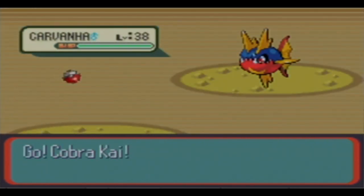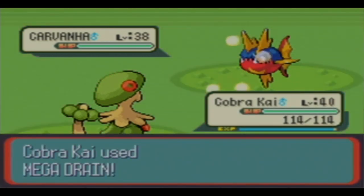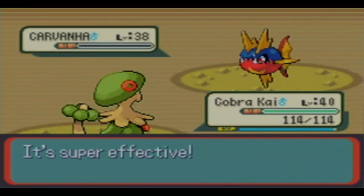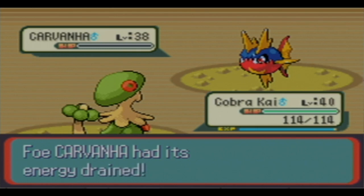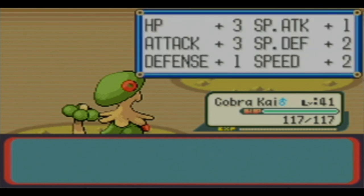Level 38 Carvanha - let's see if Mega Drain takes it all out. That's right, we have to get a Mach Bike and then go back to the Safari Zone. That's everything before we're ready to go to Victory Road - we'll do all that.